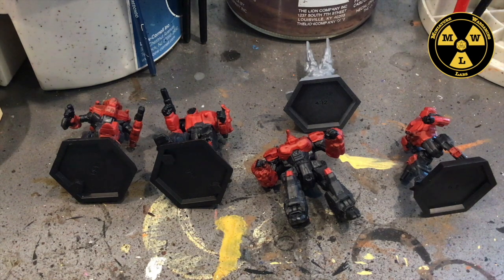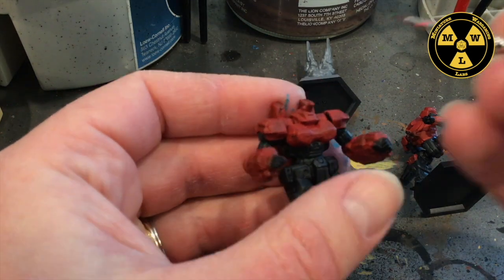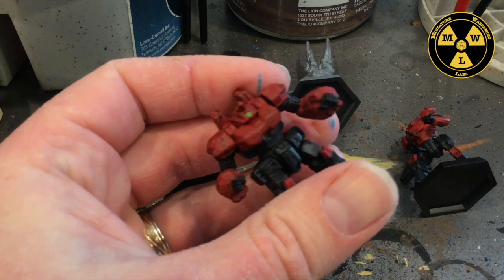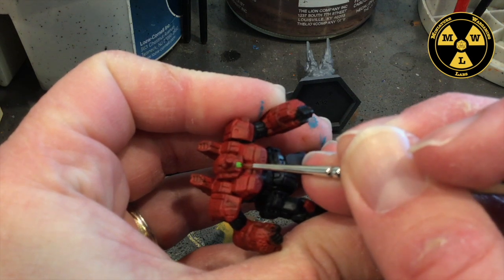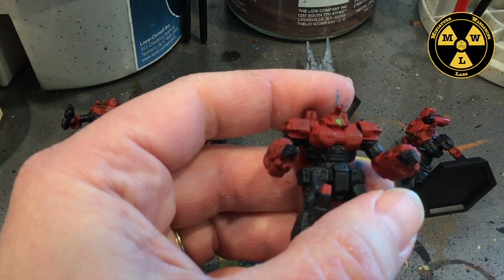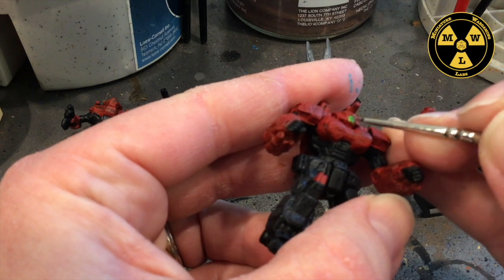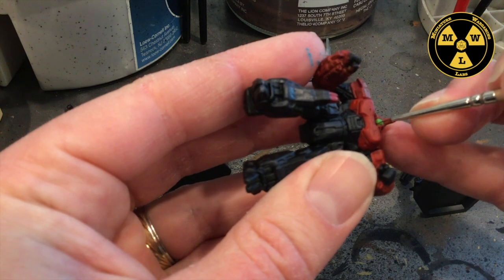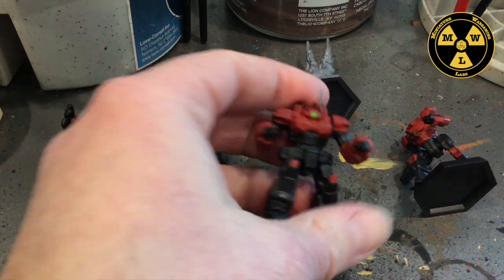The red has dried enough to move on to Moot Green. I'm going to take my smallest brush and block in the transparent armor on the cockpit. For fighter jets, they don't call it cockpit glass — it's actually transparent armor. I start in the center with a little glop of green and work towards the edge so it doesn't push into the red; just turn in the center and work your way out to thin that glop. By the time we finish all four, the green will be dry.